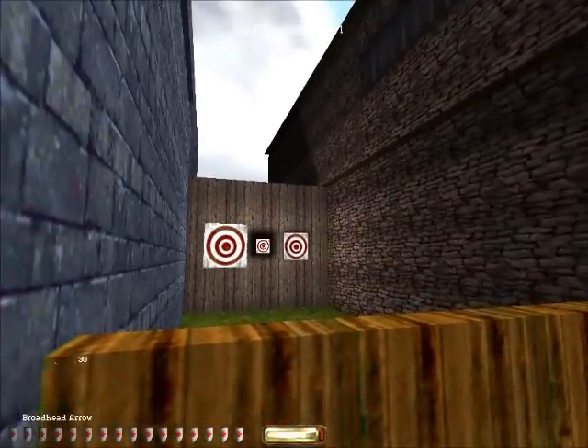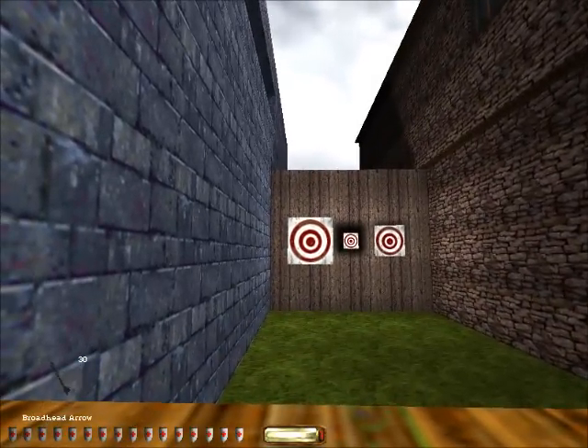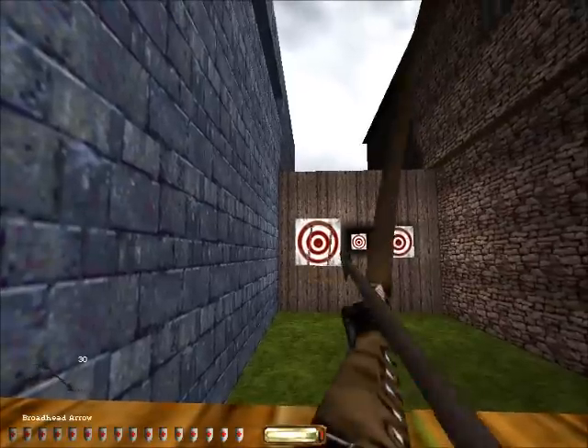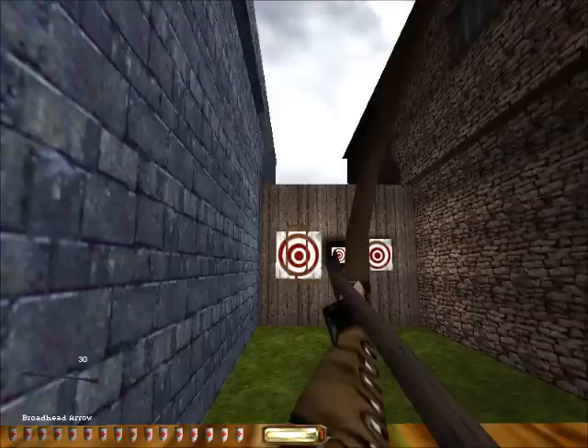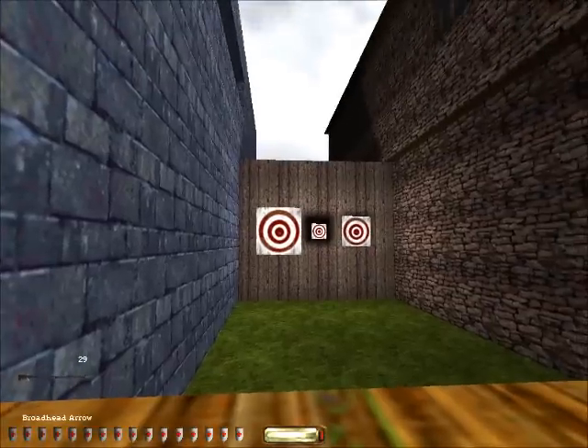Ready your bow. Knock an arrow and draw back the string by holding down the attack button. Make sure you draw all the way back, or your shot will not have full power. Take aim, and when you are ready to shoot, release your attack. See if you can hit one of these targets. Nice! Good shot.